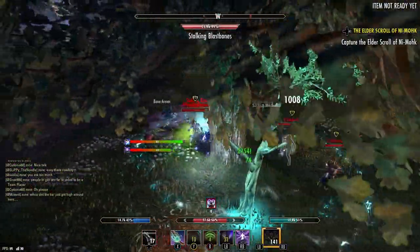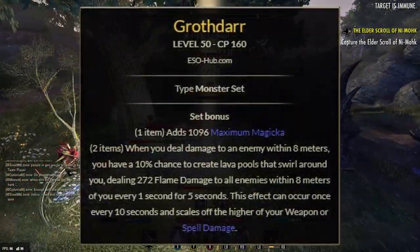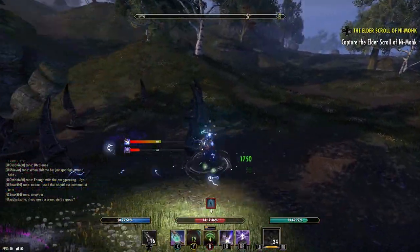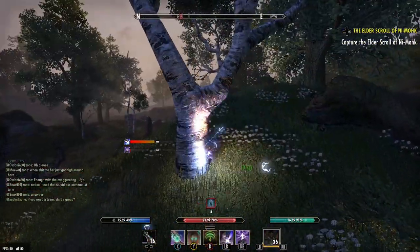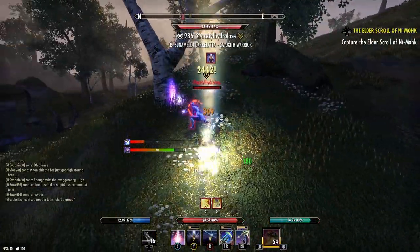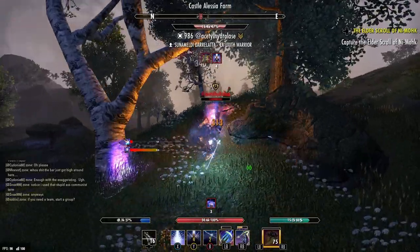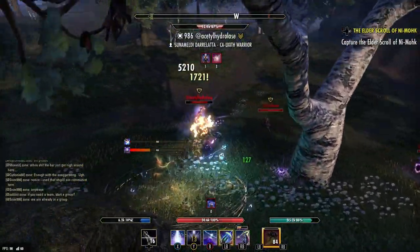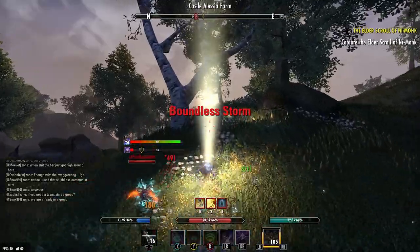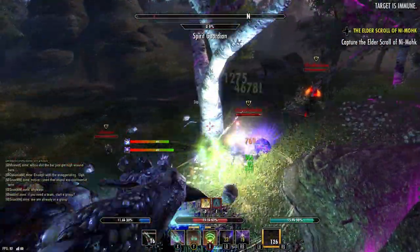Another set you really want to pair with this is Hrothgar. If you're unfamiliar, Hrothgar gives you maximum magicka for the one piece, and when you do damage while near someone, it puts out a flame ring that does damage over time. My tooltips right now for Hrothgar are looking at around 1500 per tick — pre-nerf they were around 2k. The beauty of this is that Hrothgar can crit now. You're going to have 100% uptime because Elf Bane increases the duration by five seconds, giving it a 10 second duration on a 10 second cooldown.